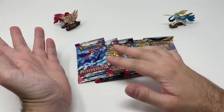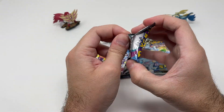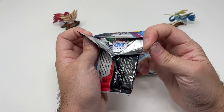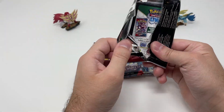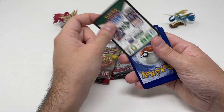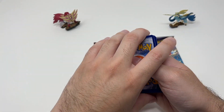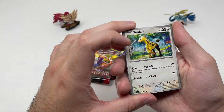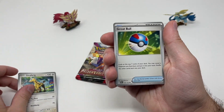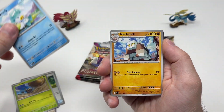We only got one Paldea Evolved pack in this tin. I thought we were going to get all Paldea Evolved, or at least three Paldea Evolved and two Scarlet and Violet. I certainly wasn't expecting Silver Tempest and especially Brilliant Stars - Brilliant Stars is definitely a surprising inclusion.